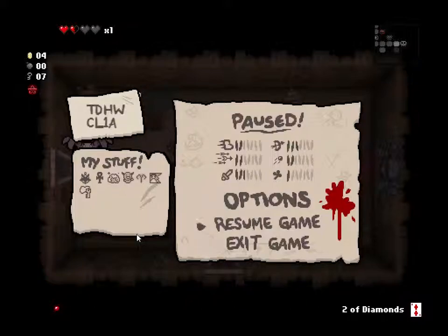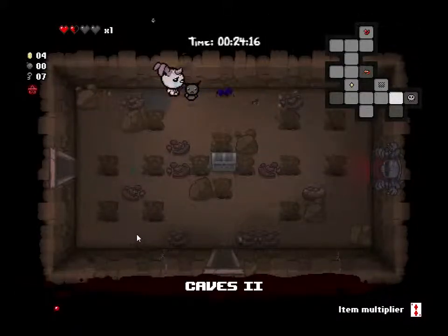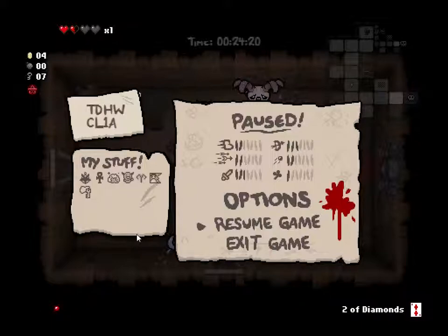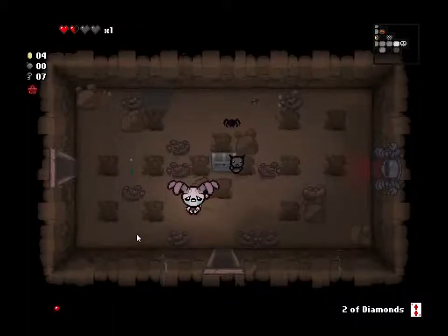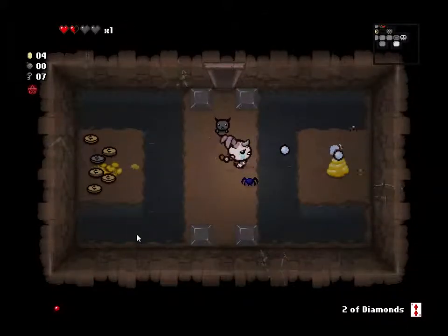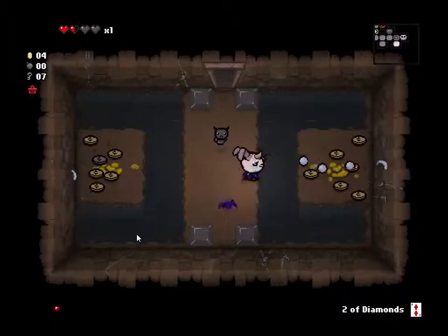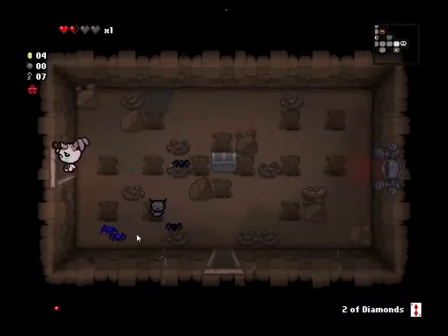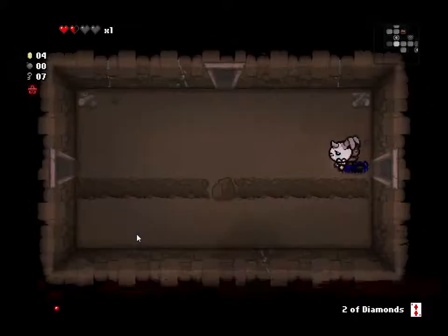Continuing from where we left off — I'm on Caves 2, actually I didn't make it that far. We have a fair bit of items though. Looks like I have the Ankh, that's good. You need flight or some item that makes enemies come to you — like there's a magnet, your tears can become magnetic. The main magnet actually just draws items to your character. If I had bombs I'd look for the seeker room.